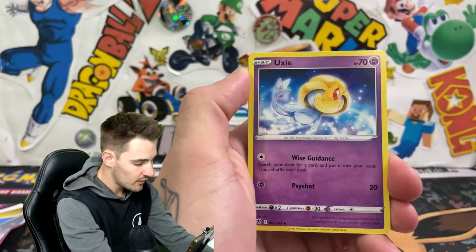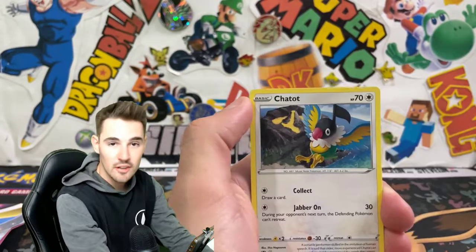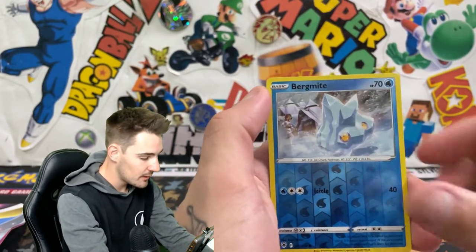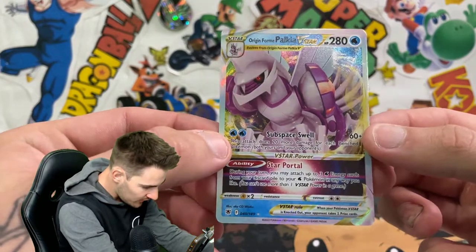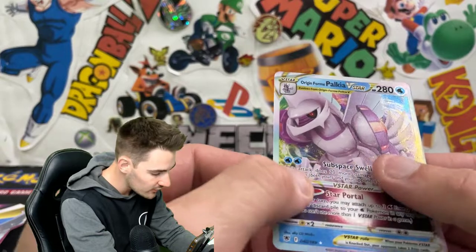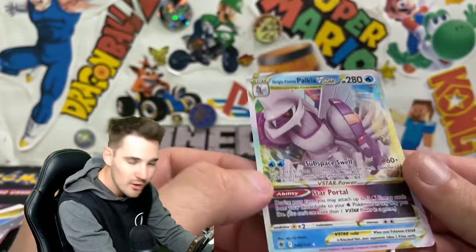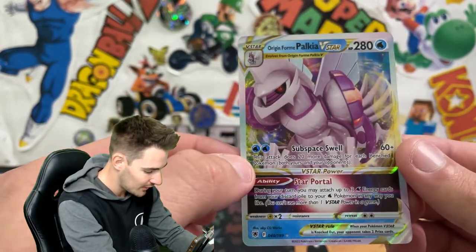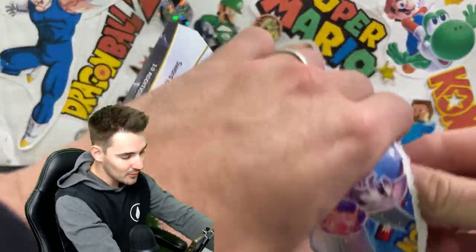So we start off with a Water Energy, an Ooxie... I actually just finished, or very, very close to finishing Shiny Pearl. On the first pack, we have an Origin Forme Palkia V-Star! So we already got the boy. Is that a full art? It's got some texture to it — that might be a full art, guys. I'm not sure, but that's pretty damn cool. I really like that card. We'll put that one at the back. Good first pack.